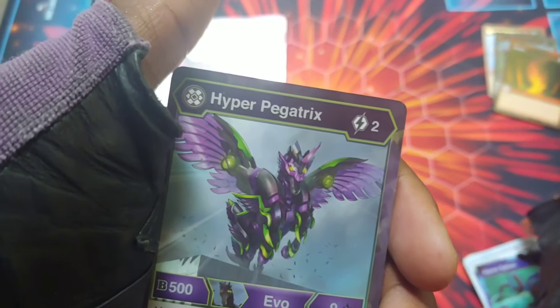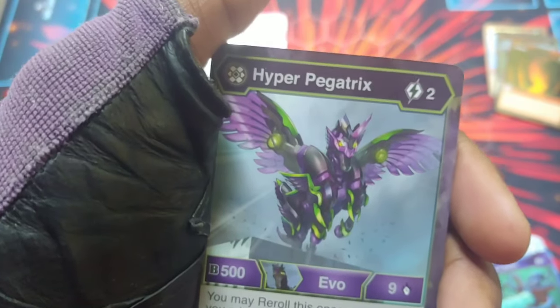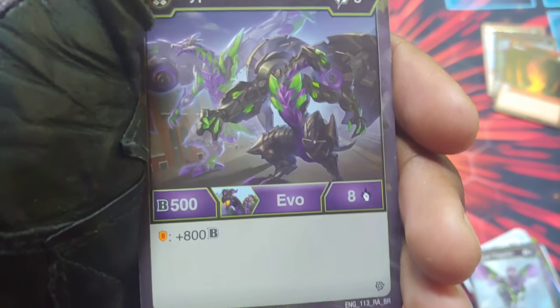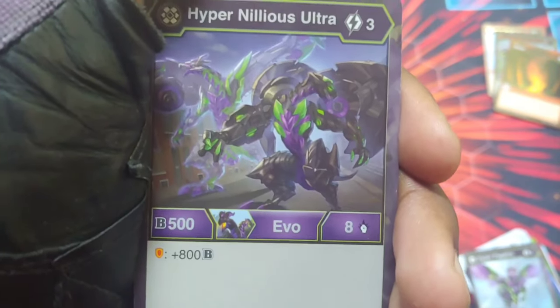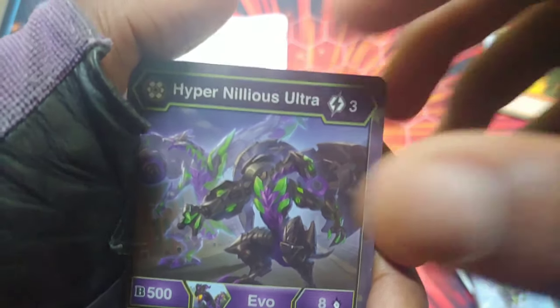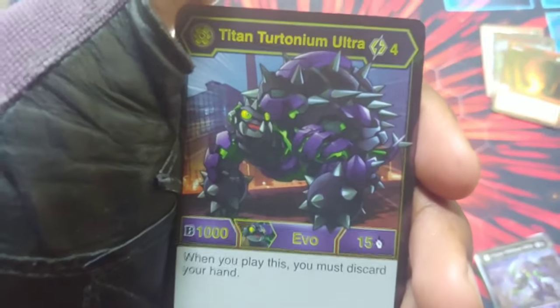Aqua Splash, plus 1200 BS, five to get it out — a lot of power. Darkest Hyper Pegatrix, B power 500, damage nine, can re-roll, two to get it out. Then Hyper Nilius Ultra — B power 500, damage level eight, but if it lands on a shield it gets plus 800. That's really really wild and sick.